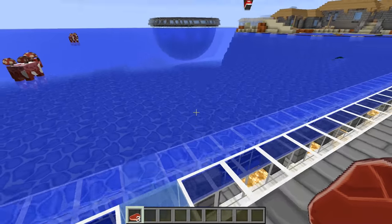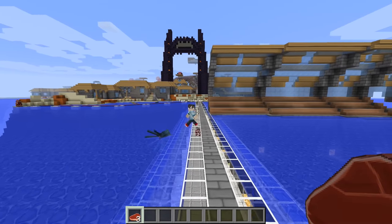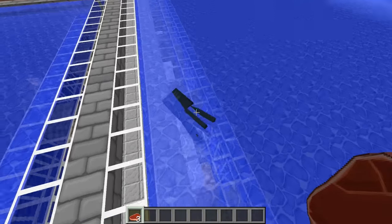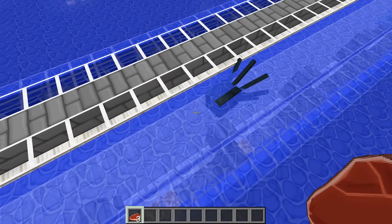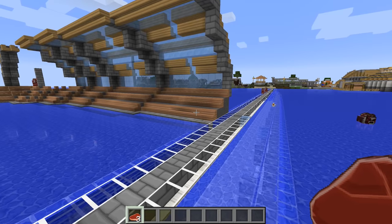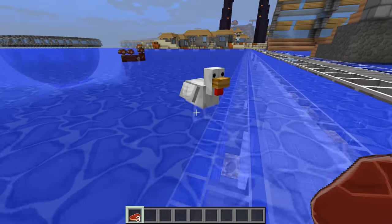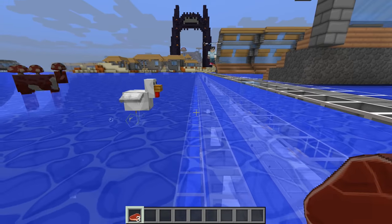Now whenever you hold space you fly up, shift you fly down. Okay, follow me - this direction. Oh look, what's this thing? It's a squid! Do you want to see something cool? I'm going to show you something that won't actually be in my server for a while but I think you can get away with it here. That's a chicken - yes it is.